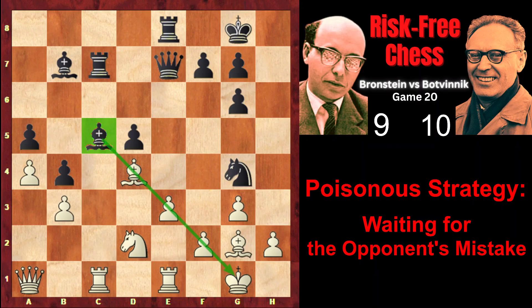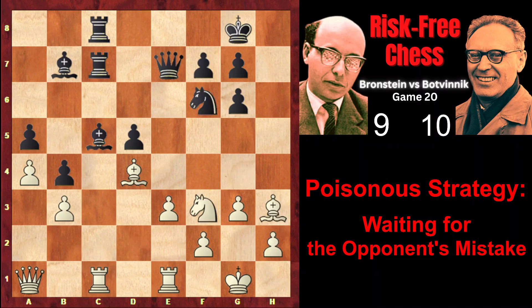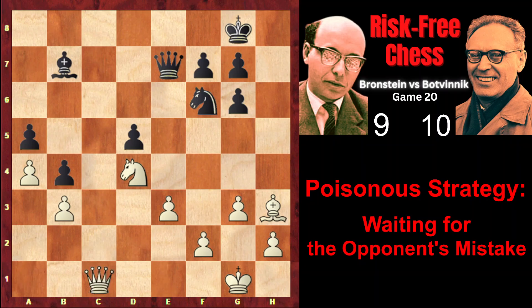However, this leads to exchanges. Rc8 doubling on the c-file, Nf3, Nf6, Bh3 attacking the rook. Bxd4 — the queen is under attack so White must capture the bishop. Nxd4 — now the rooks are exchanged. Ne4 — Black has exchanged the defender of the c3 square, the dark-squared bishop. And now Black's knight would be ideally placed on this square. Bc8 — Brandstein offers the exchange, satisfied with the draw now.